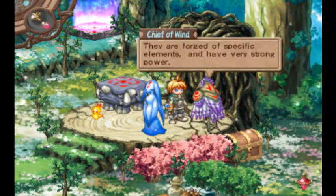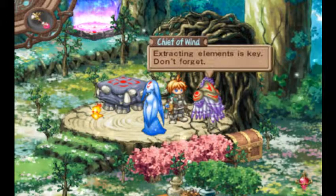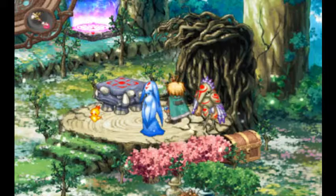Mana stones are forged of specific elements and have very strong power. Extracting elements is key — don't forget. Always take time to stock up, and that's what I always do.